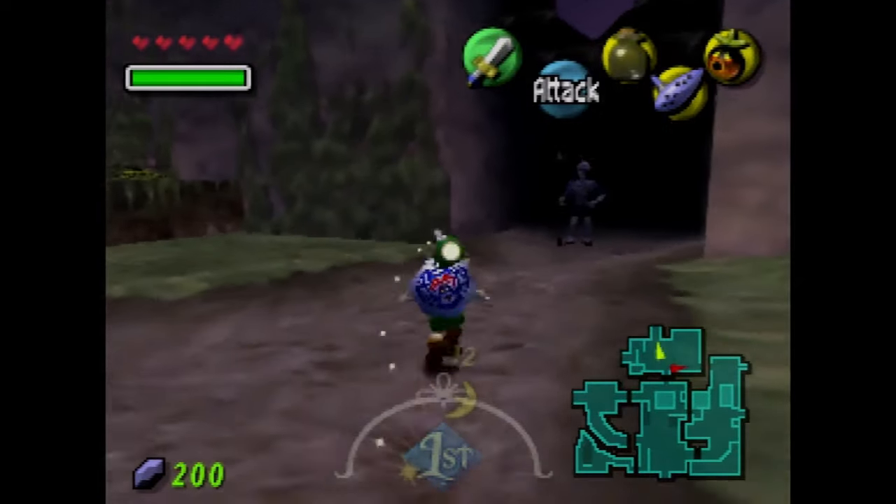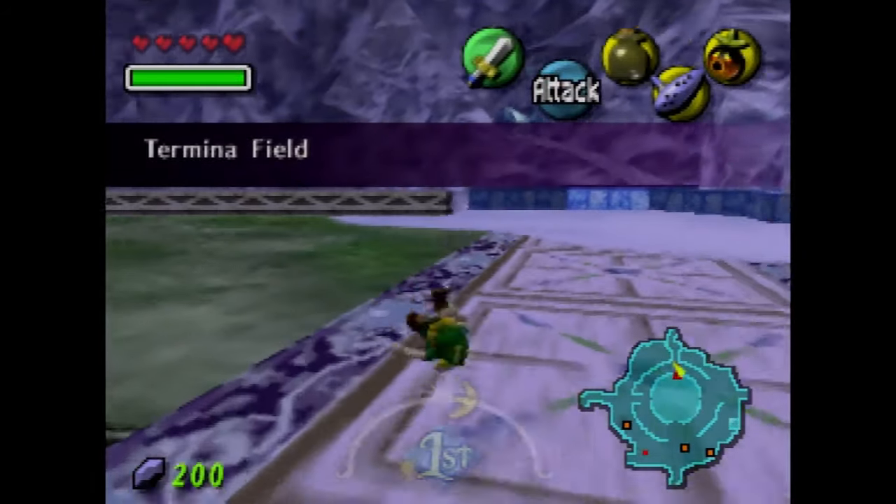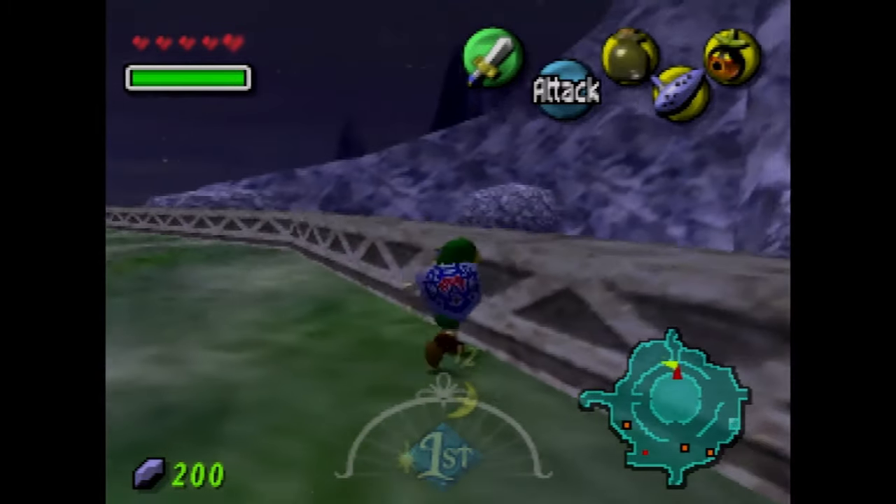What's going on guys, and welcome back to some more of the Legends of the Majora's Mask. This is going to be a little quickie part about how to do a few side quests — nothing too special. We're going to go to Termina Field.